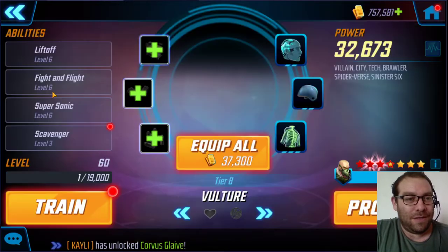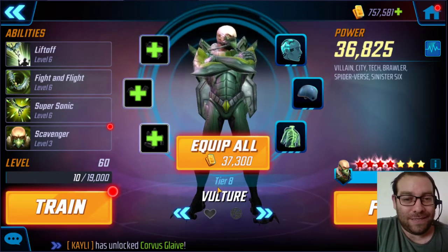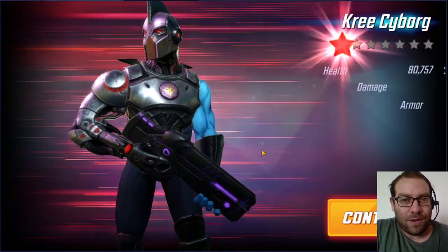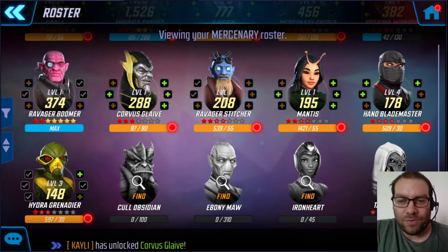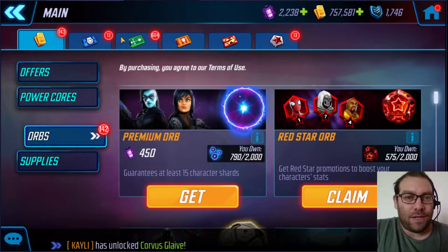Let's go back to the roster. Let's promote Vulture to 4 red stars — he's only level 60 tier 8, not upping him anymore. Kree Cyborg as well — not really using him apart from the Kree team. We got a 2 star on Taskmaster. So my Mercenary team is going to be fairly non-existent. Also, I need to save red star orbs for Ironheart — definitely need to save them for her.